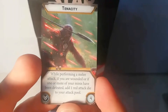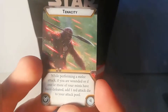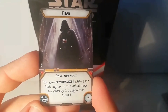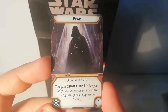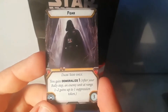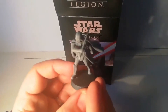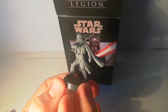Tenacity adds a red attack die to your pool if you've suffered a wound — so in melee, Vader's five dice become six red dice, which is insane. Finally, Fear gives you Demoralized 1 for only three points: after your rally step, one enemy unit at range one to two gains one suppression. Only one unit — I mistakenly thought I was suppressing most of an army for about five minutes last night. Still great art, great card, well priced. Playing this operative Vader alongside commander Vader's command cards is going to be incredibly fun.